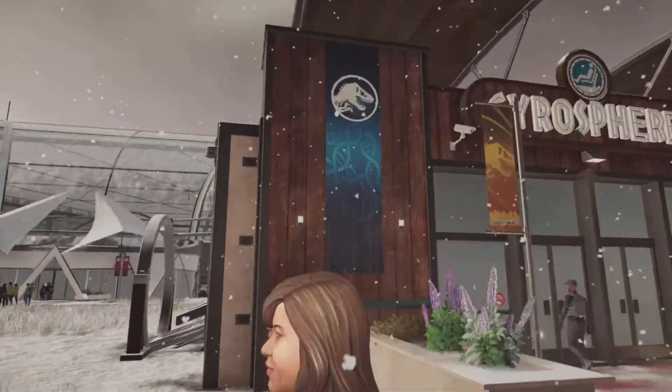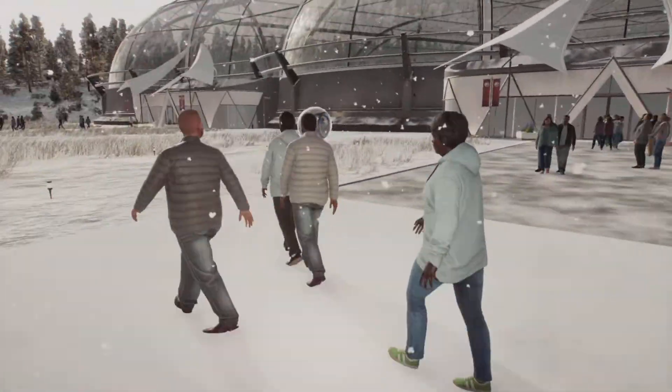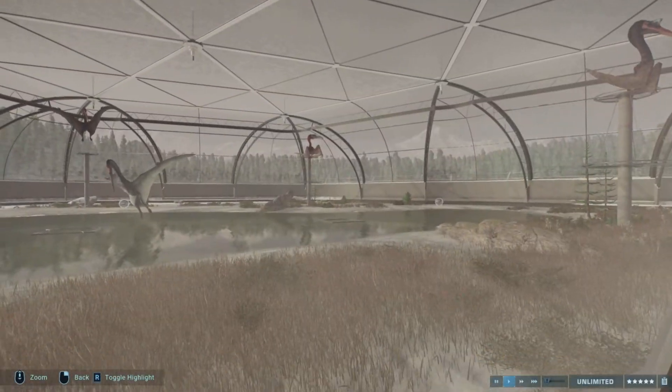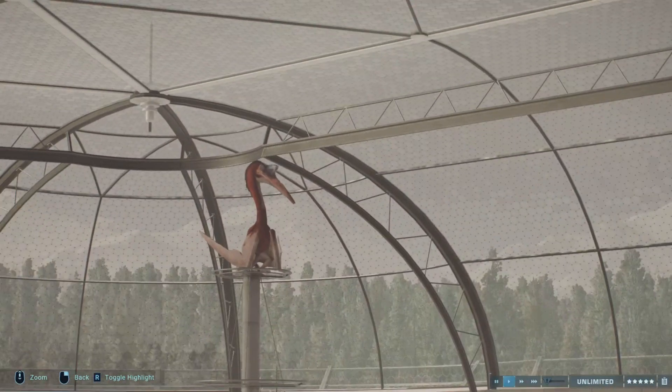Here we have a Gyrosphere station where guests will come along. And here we have five different Quetzcoatluses in the aviary.